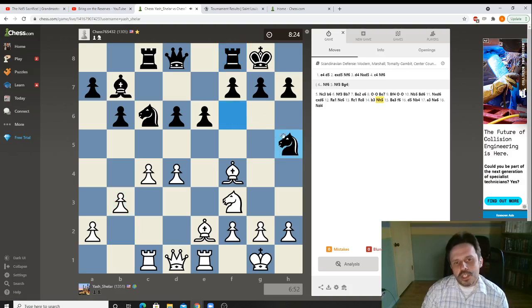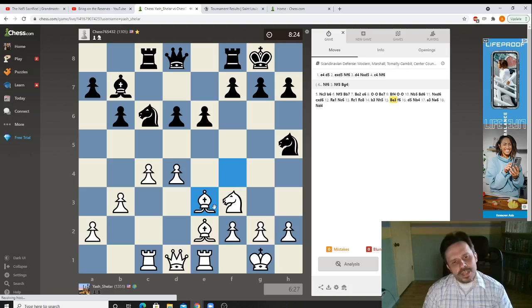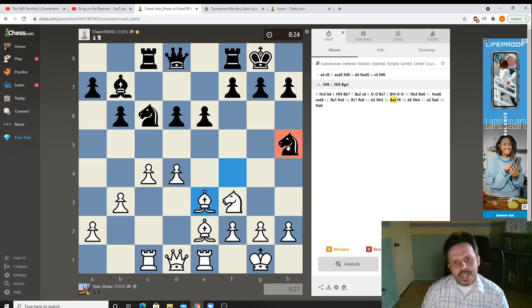Black should probably just keep improving — maybe move the queen up, connect the rooks, something like that. But Black plays Knight h5, which attacks the bishop. You don't want to play a move like trading the bishop here, because remember, we have the two bishops — we don't want to give that advantage back. And this knight on the side of the board does not make a lot of sense. So, we played bishop e3, because this bishop is still pretty good and he's not doing too much.